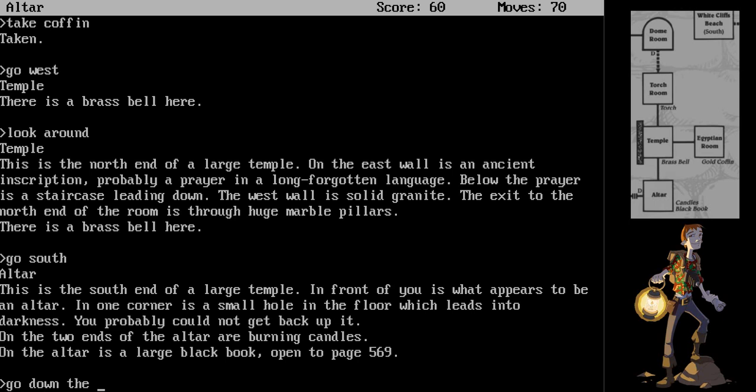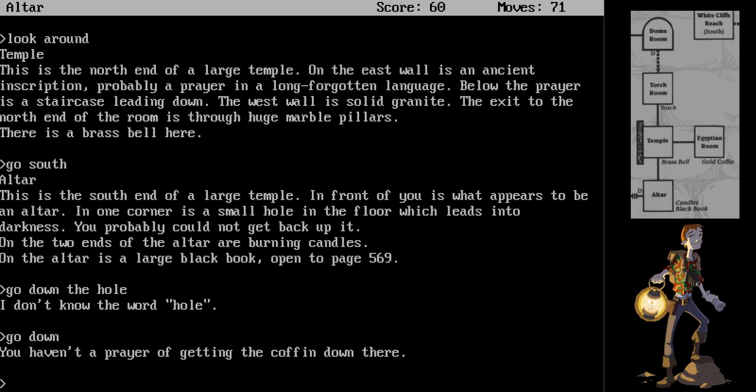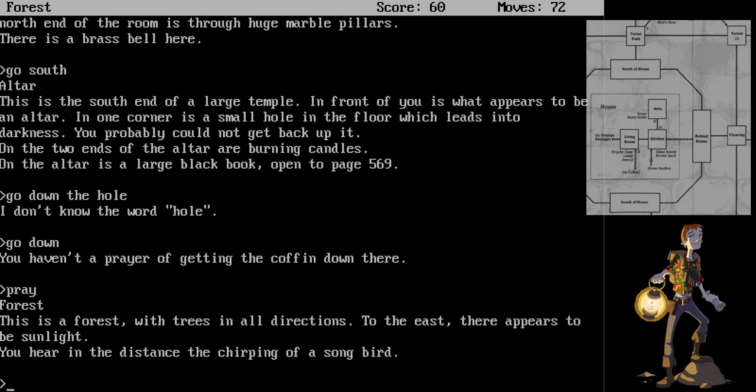We're going to have to come back to this place, so we won't touch anything and we will just go down the hole. I don't know the word hole. Go down. You haven't a prayer of getting the coffin down there. Well, if anywhere seems like the time, it's probably at the altar of a temple. Pray. Forest. This is a forest with trees in all directions. To the east, there appears to be sunlight. You hear in the distance the chirping of a songbird. It's probably time to save again.